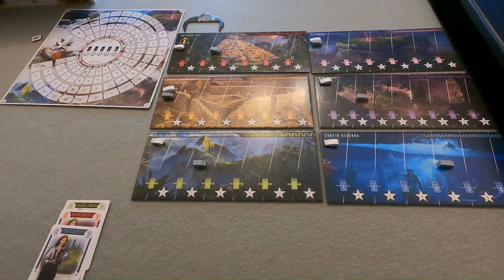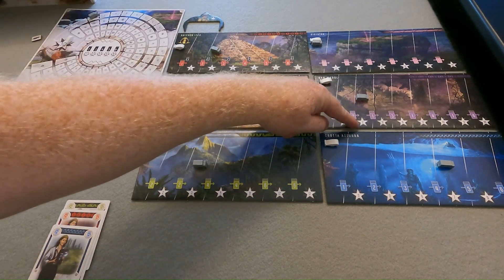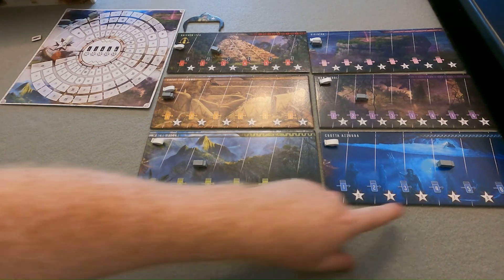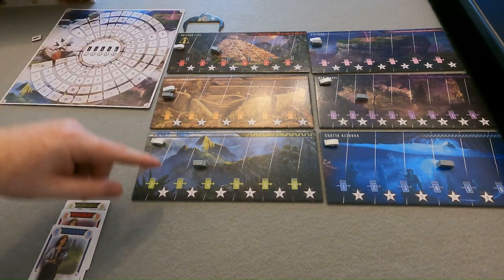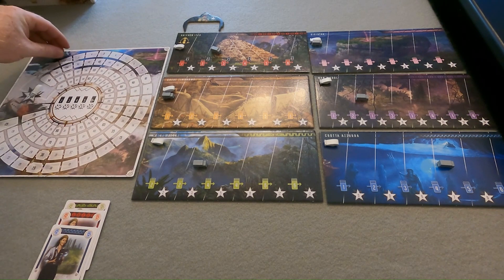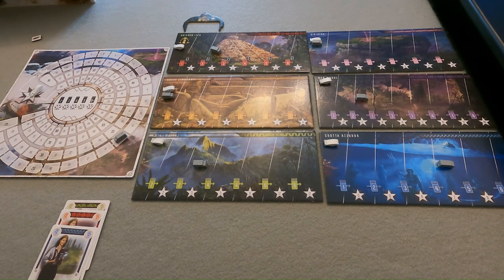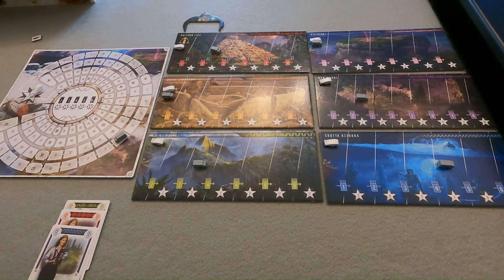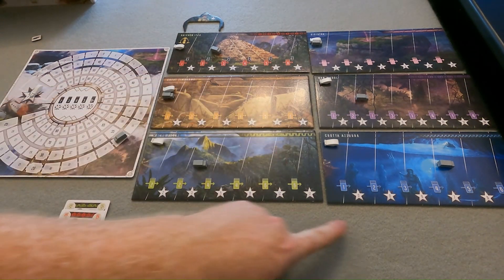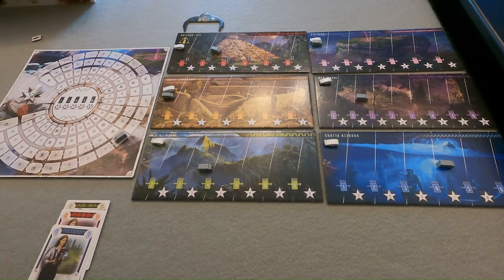Players gain the number of points shown below their vehicle space in each archaeological site. So for example, if I'm here I would get one point, and if I'm over here I would get two points. Here I get three points, and here I get seven — so that's 13 points total. I would advance my marker from two all the way up to 15. It's important to note that vehicles do not reset and continue to advance forward through each season as the game progresses. The point values typically get higher as we go along, so after each season you're going to be scoring more and more points.